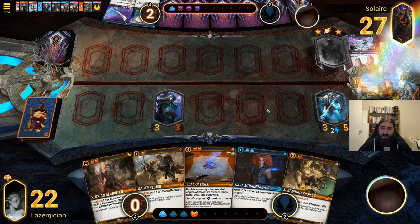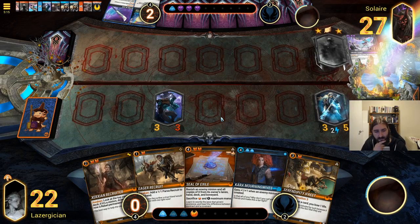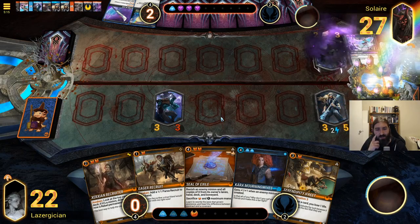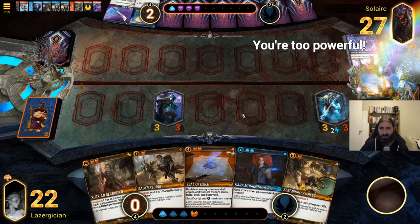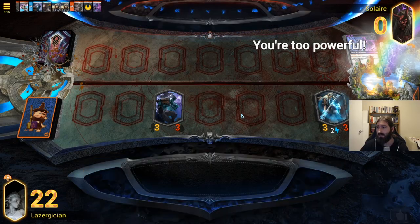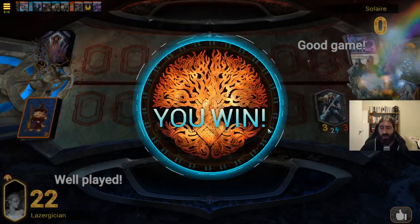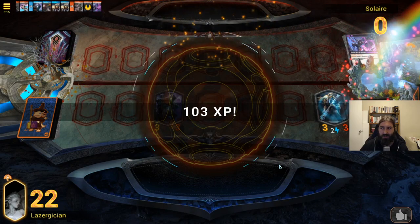Looks like it's probably either Wind or the one that doesn't take retaliatory damage, so it can trade into Fossil Grim. Interesting. We'll take those — we're gonna try another game.